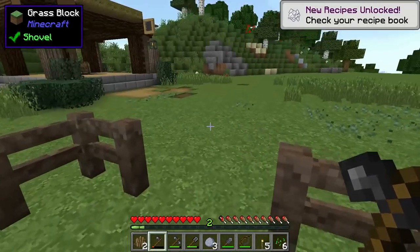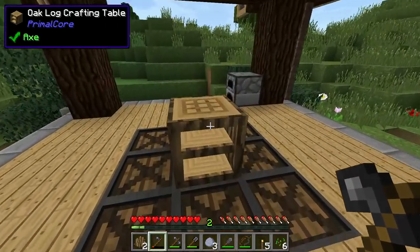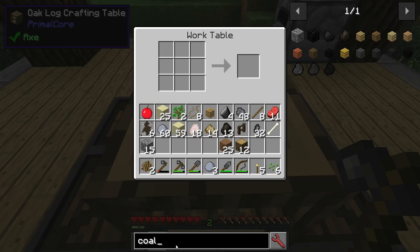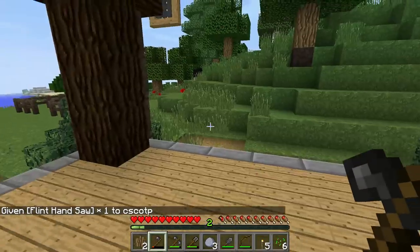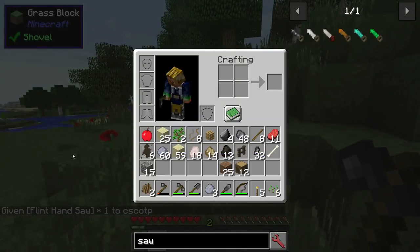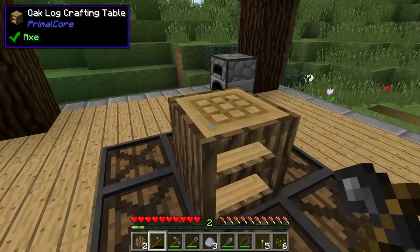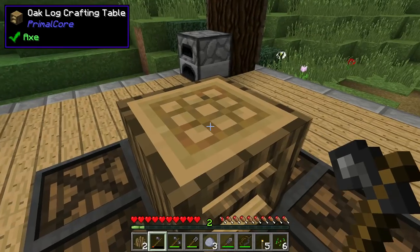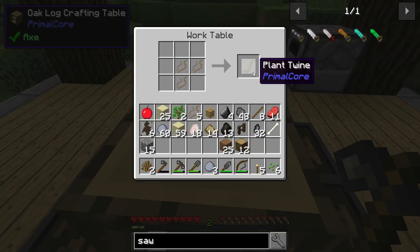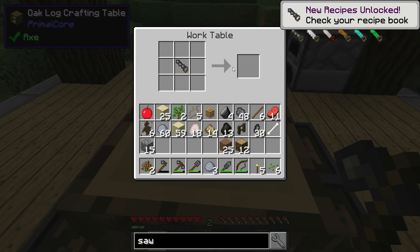Now we have some cow pelt. To process it we're first going to need a flint saw. The recipe is: plant twine, two sticks, and two flake flint. Here's the plant twine and the two sticks — now we have a saw.